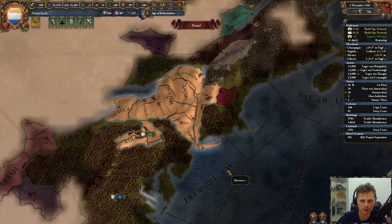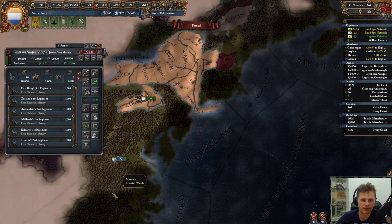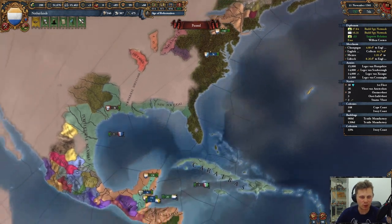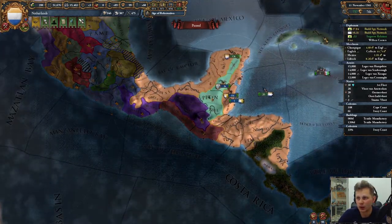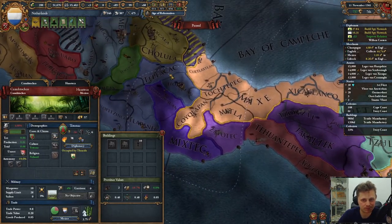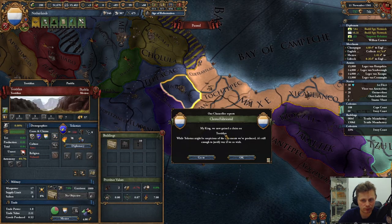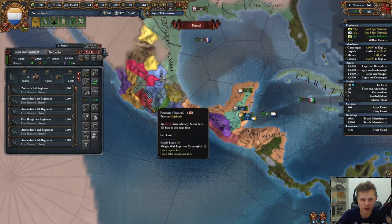There we go. That's gone. We got New Netherlands — finally! New Portugal has been busy. Portuguese Mexico has been busy. We are able to get our first claim up.